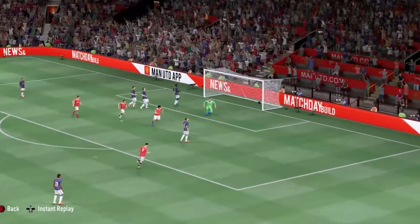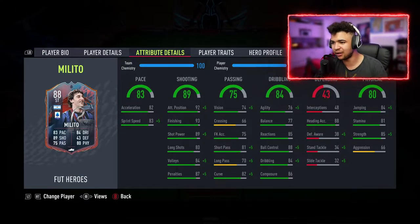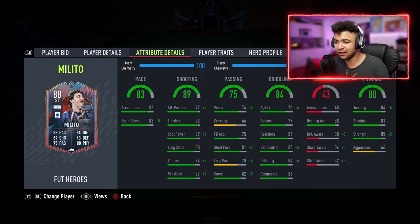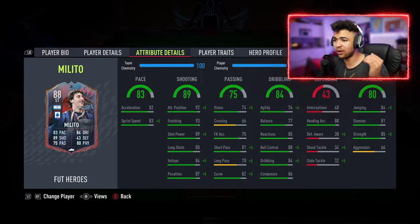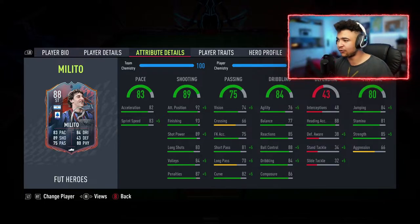As you guys can see, 82 acceleration, 83 sprint speed. He's on a basic chem style, so that gets bumped up to 88. 92 attacking position, 93 finishing, 89 shot power, 80 long shots, 84 volleys and 87 penalties. That gets bumped up to 92 penalties, 89 volleys, 94 shot power and 97 attacking position. The basic chem style covers a variety of stats to even out the card a bit more than usual.